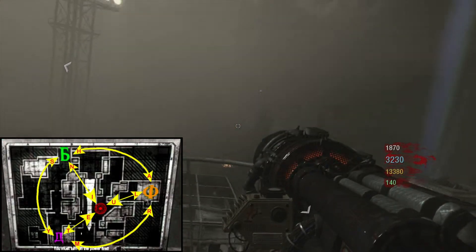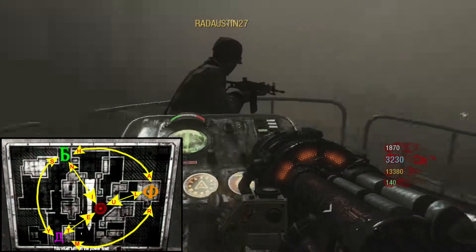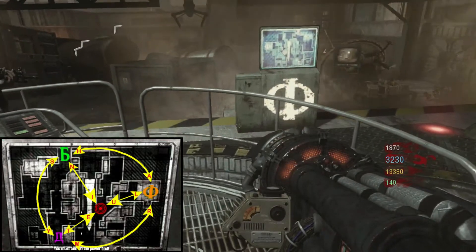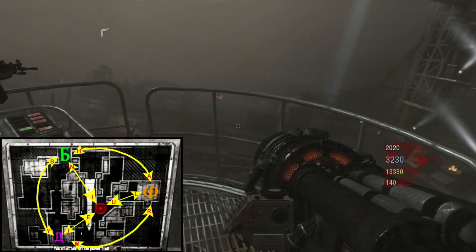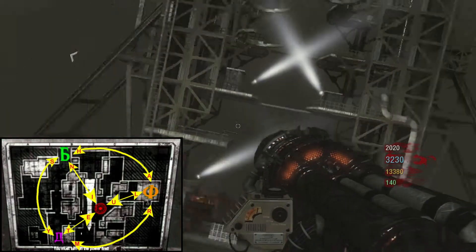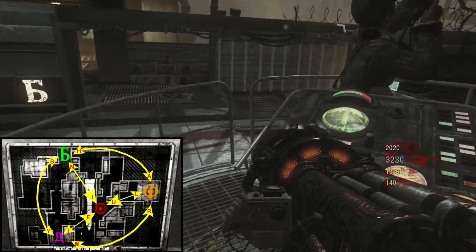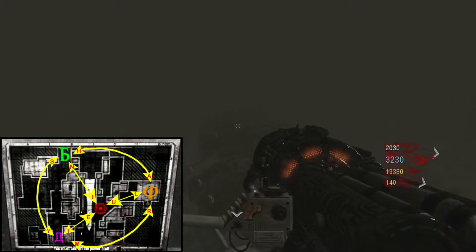The fourth and final node is really interesting — you have to spell Luna in the sky using the Lunar Landers. There will be a diagram on your screen. Go from Spawn to Stamina Up to collect the letter L, then from Stamina Up back to Spawn to collect the U, then from Spawn to Speed Cola for the N, and then from Speed Cola back to Stamina Up to collect the A. That is how you spell Luna — it's the shortest route and the one you want to do for this Easter Egg.